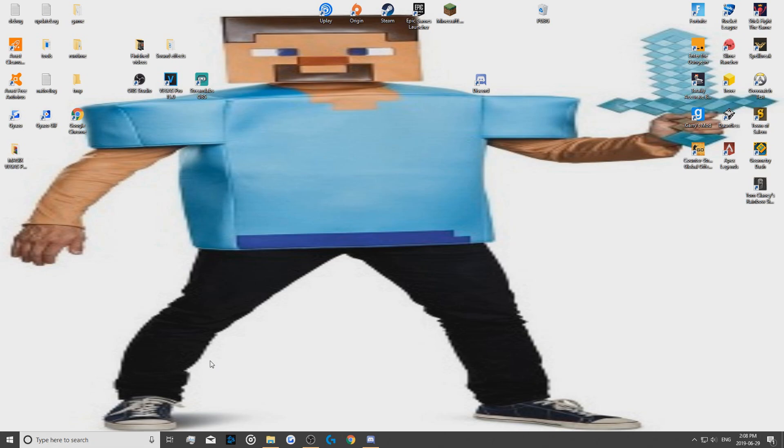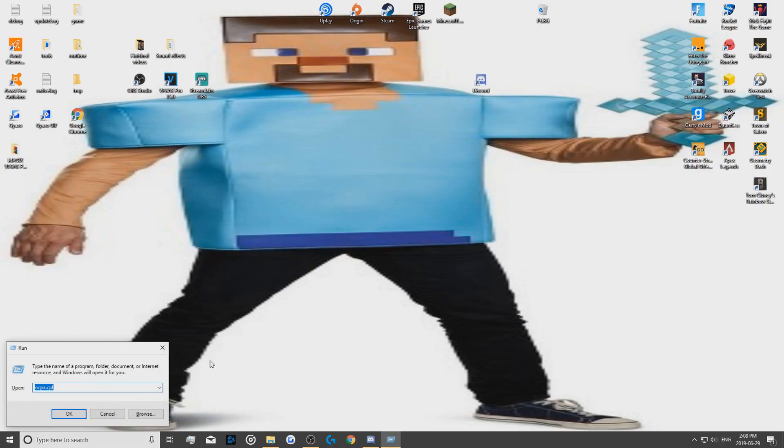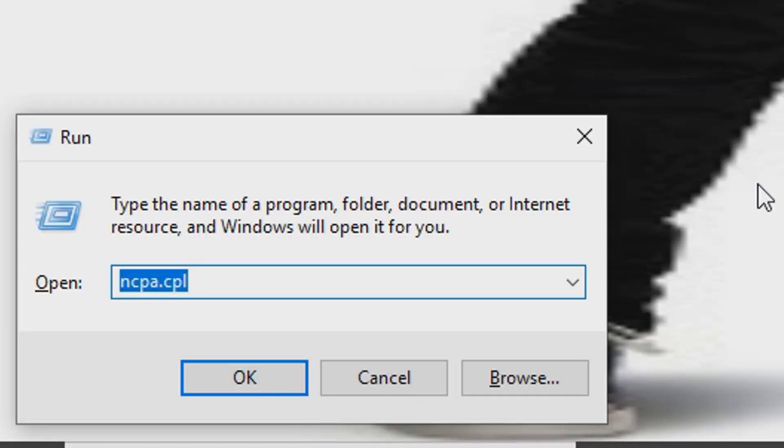So the first step is to press your Windows key and your R key at the same time to pull up the Run dialog. You want to type in ncpa.cpl — I'm going to have it in the description. Type that in and then click OK or paste it in, it doesn't matter.